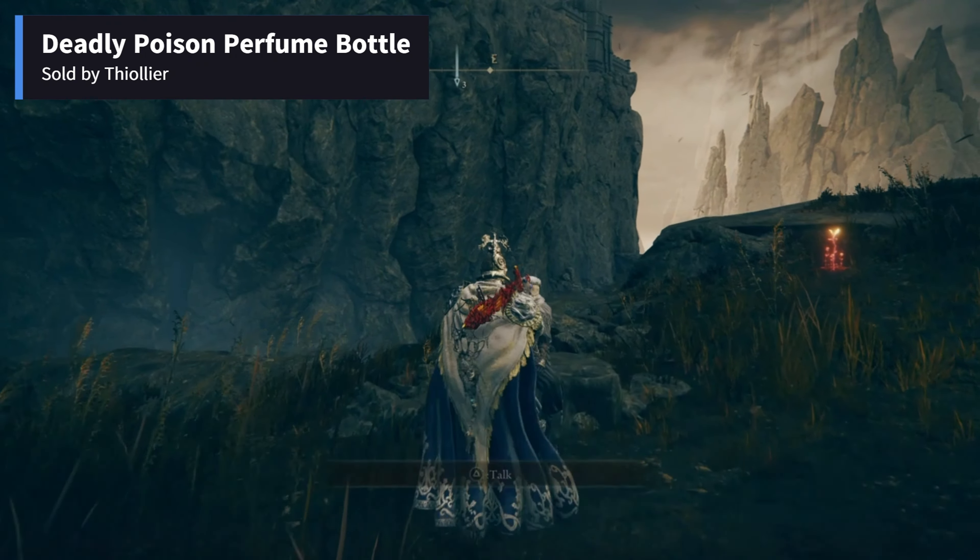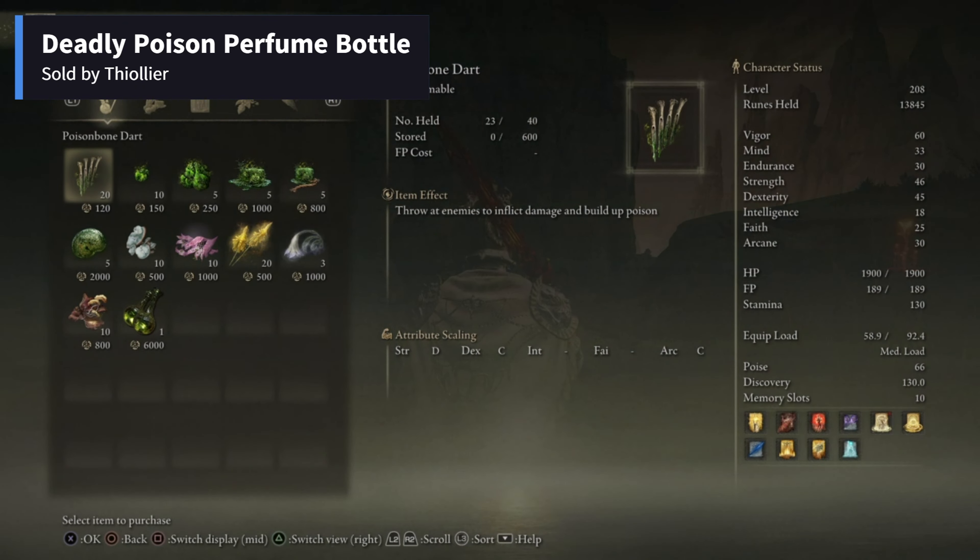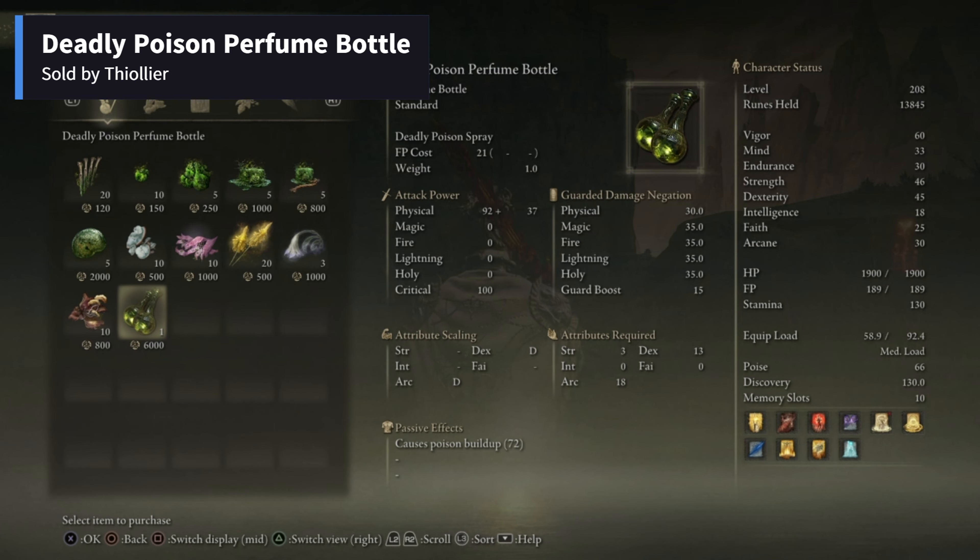There will be an NPC named Thylior sitting in there, and you have to exhaust his dialogues. Once done, he will start selling things, and the item can be purchased from Thylior for 6,000 runes.